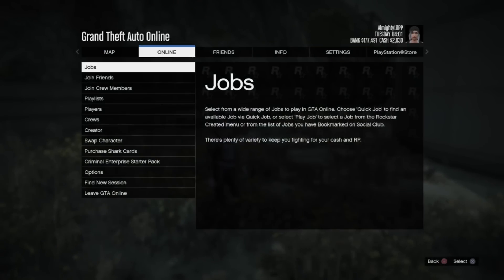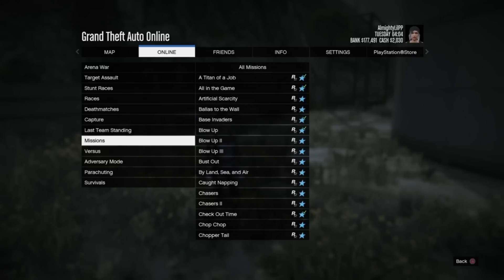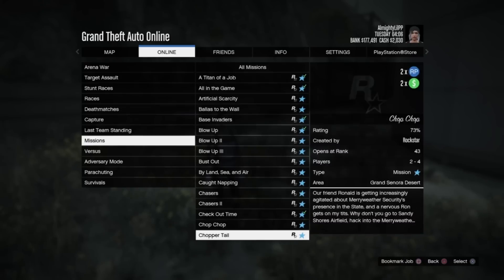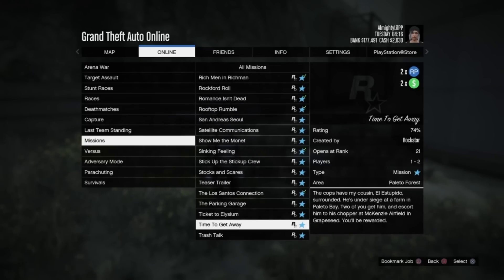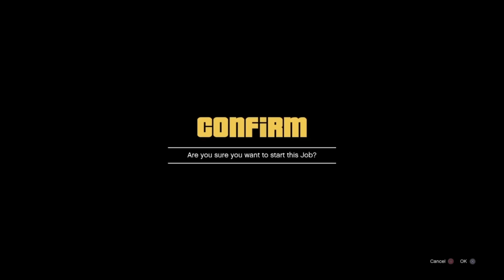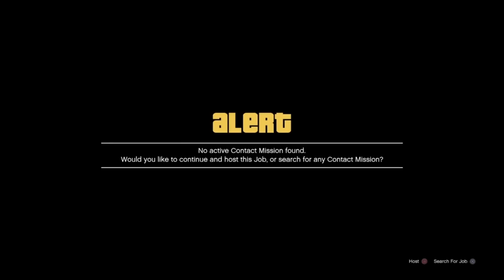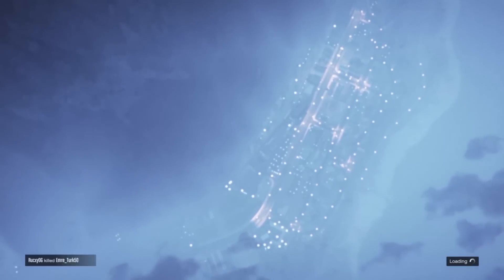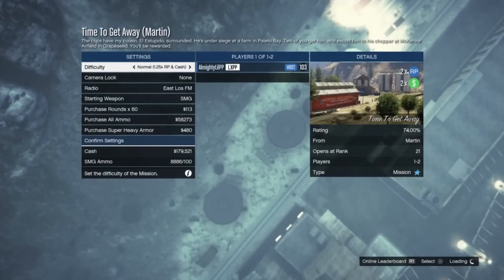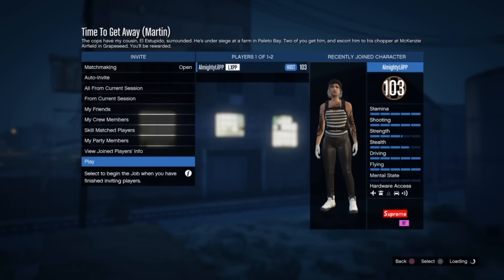Once you've got all that set up, press the Start button, go to Online, go to Jobs, then Play Job, go to Rockstar Created, and scroll down until you see the mission called 'Time to Get Away.' Click on that and start it up. Make sure you host the job yourself, because you need to do that or someone else will end the glitch while you're trying to do it. The reason we use this mission is because the time is always set to 12 o'clock, and 12 o'clock is when the glitch only works.